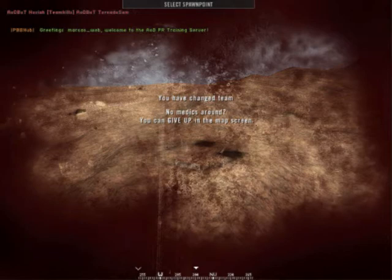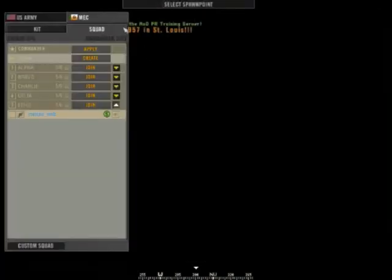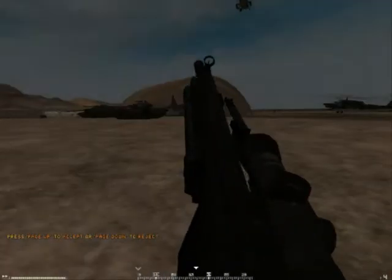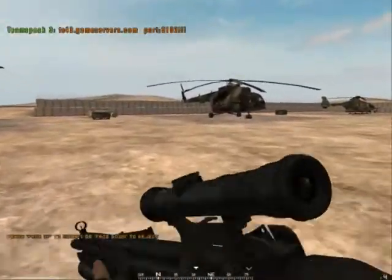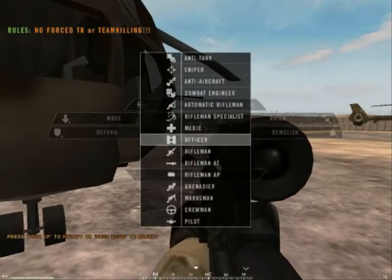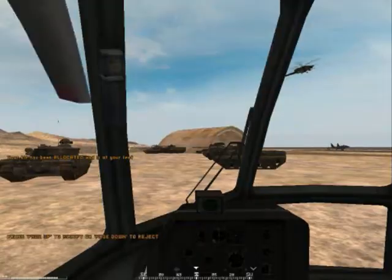So let's get straight into it. We want to make sure we're in a squad, and we want to spawn. Now we want to go grab the helicopter. The first thing we need is a pilot kit, which you can request at the helicopter or at the supply crates. Press T, then you click and click, and you click again on the kit and role. And you press G to pick it up.